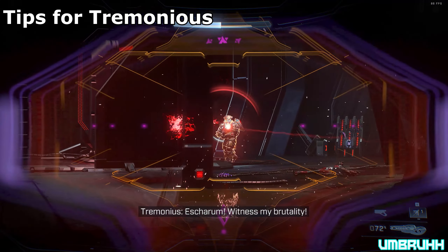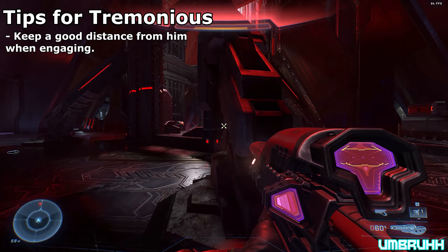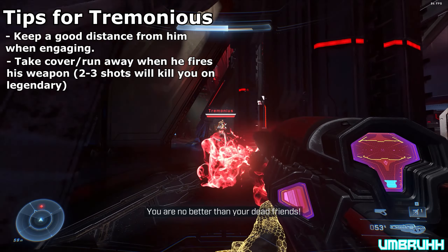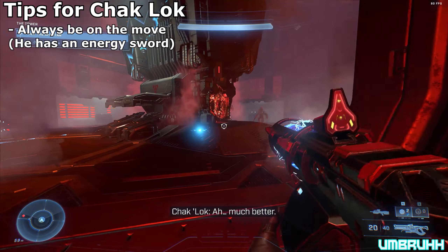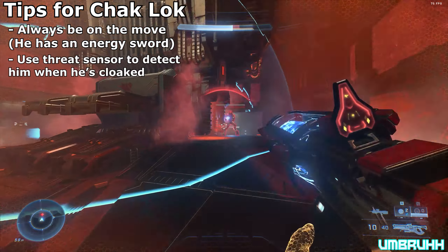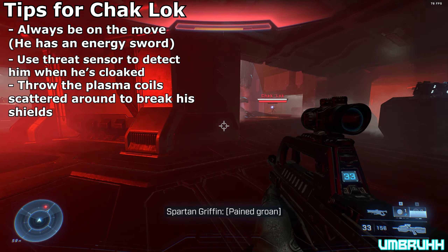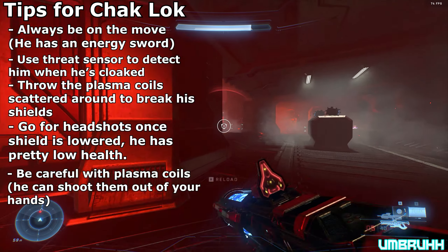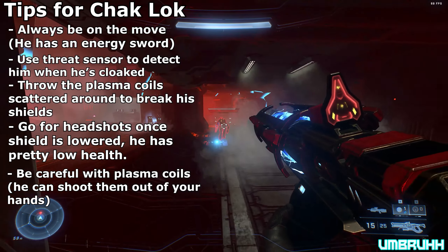For bosses like Tremonious, you want to keep a good amount of distance between you and him, especially if there's cover. Once he starts firing his cinder shot, run away as soon as you can because two or three shots and you're dead. For the 'welcome to my tower' Master Chief Elite, you'll want to be on the move since he'll be charging at you with an energy sword most of the time. Use your threat sensor to locate him and throw plasma coils to bring down his health. Once his shields are down, pop him in the head a couple of times. Bear in mind he can shoot the coils you're holding, so be careful — sometimes he'll pull out his plasma carbine.